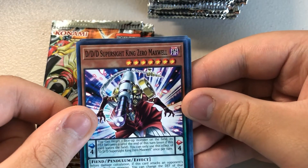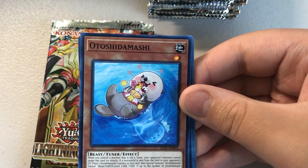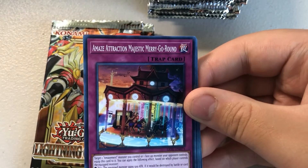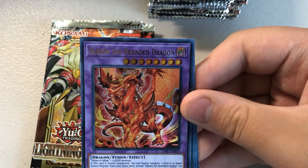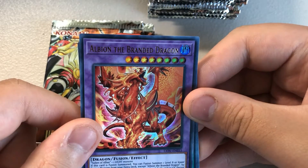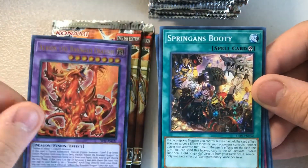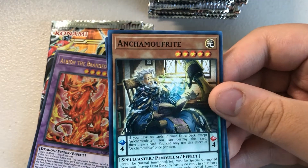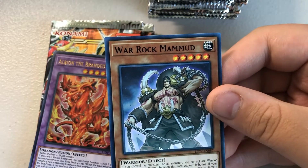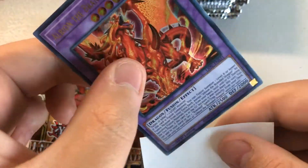Pack 10: Triple D Super Sight, King Zero Maxwell from the manga, New York Five, Otoshidamashi, Amaze Attraction Majestic Merry-Go-Round. Albion the Branded Dragon — Ultra Rare, looks cool. Spring's Booty, War Rock Big Glow, Ancha Mufruit, War Rock Mammoth. Sick Ultra Rare — pretty cool.